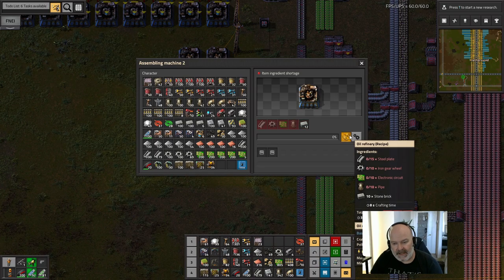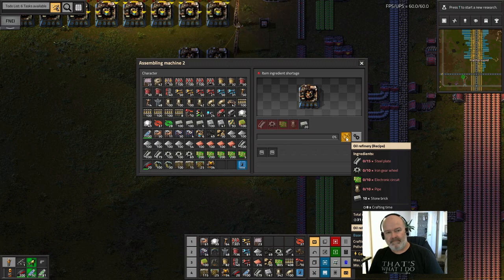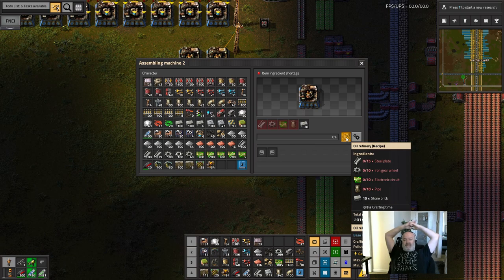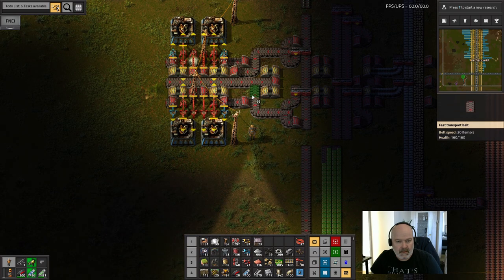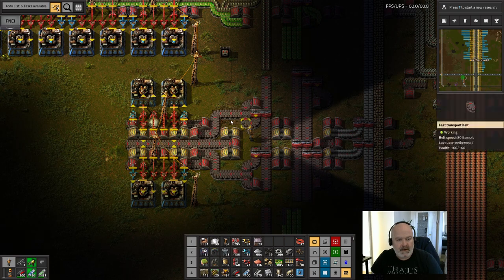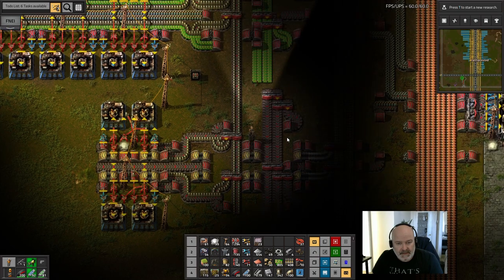That's only 15 per minute for the whole belt, but I think it's going to be fine because these things take a long time to cook — about 12 seconds. So it's 10 every 12 seconds, almost one per second, which means we could have 15 of these per side. I think we can do the 16-unit build like we did over there. Let's get the pipes in. Rainbow belting — that's what we used to call it anyway.